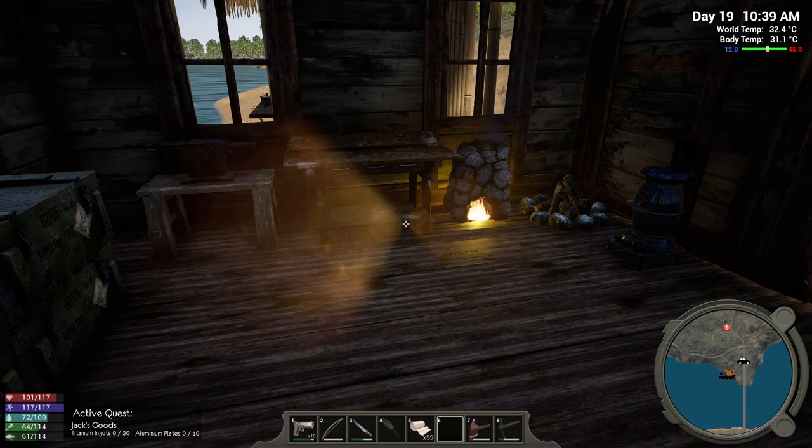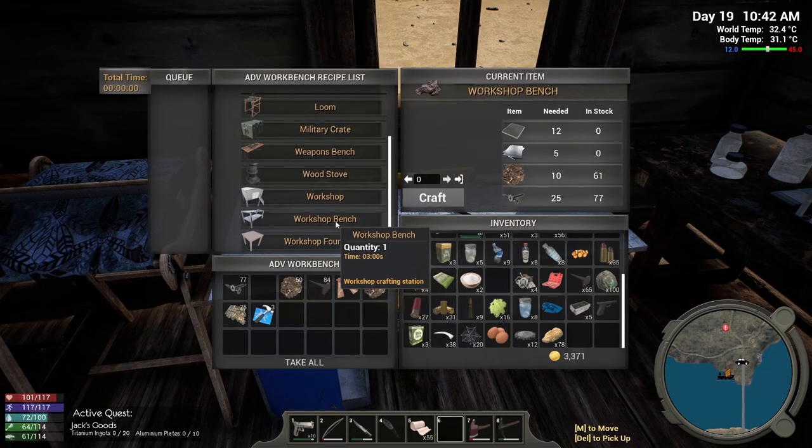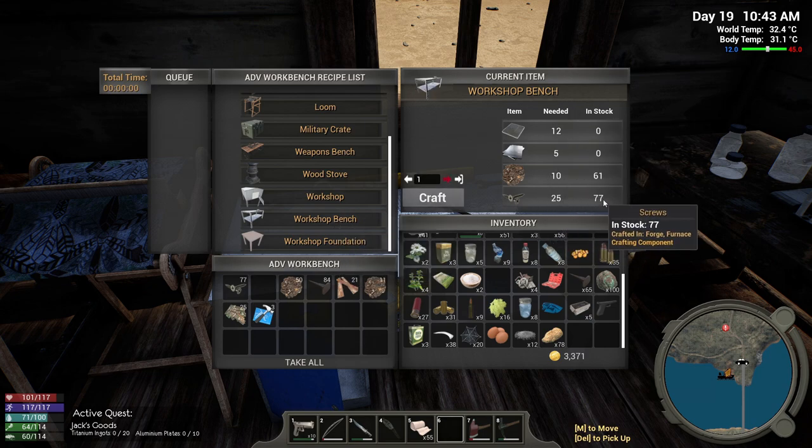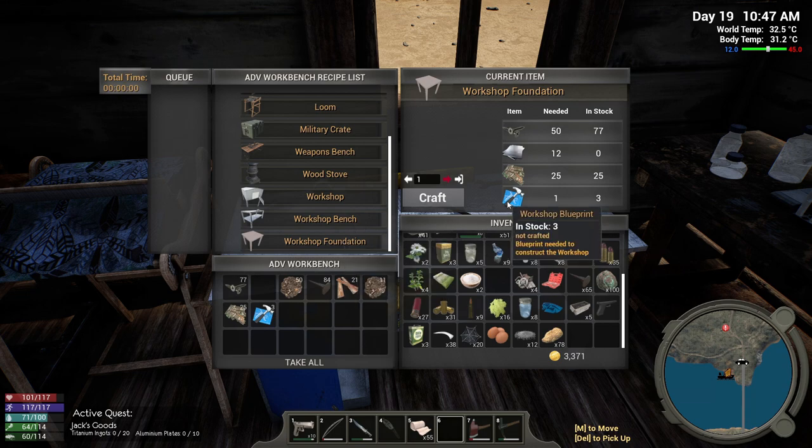Hi and welcome back to Hold Your Own. We are trying to get things together so that we can get this workshop bench done. We've got the screws that we're going to need. We've got all the mechanical — we are working on aluminum, we are working on steel. I was told I need a workshop foundation, so we've got the blueprints. I've got the electrical parts that we need. I'm making the aluminum plates and I am making screws just to make sure we have enough.